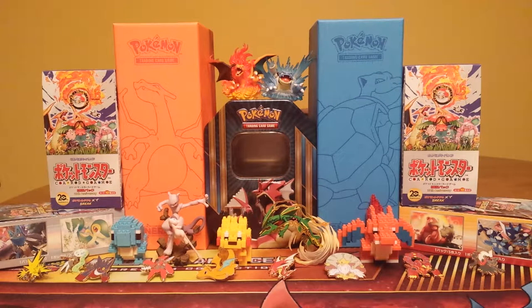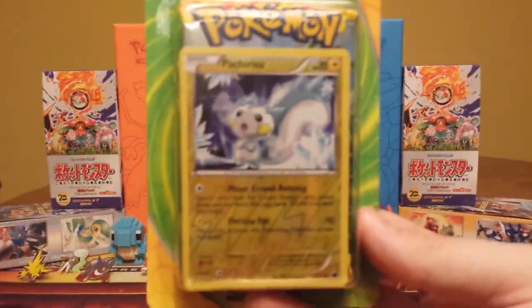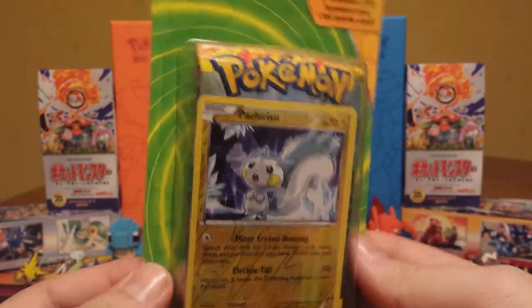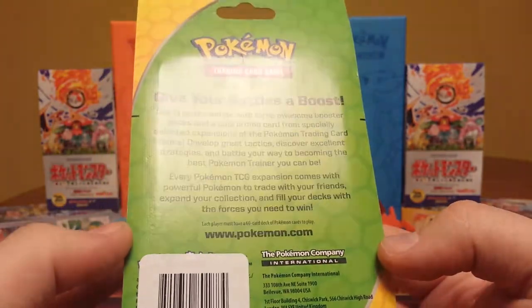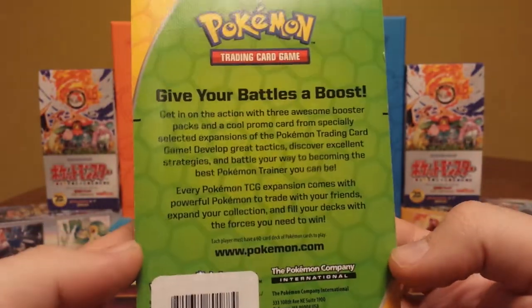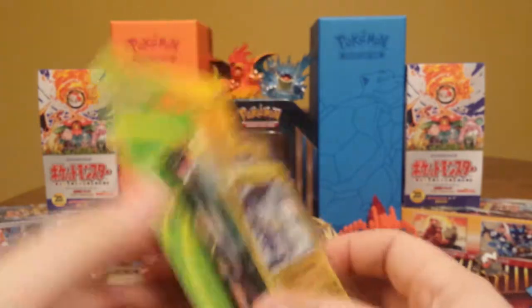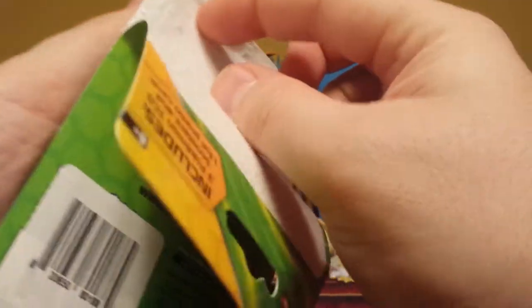PokeMartClerk here with another Pokemon opening. Today we have one of these three-pack blisters. I usually call them Target three-pack blisters, but I managed to pick this up at a Walgreens. I'm not sure who repackages this — I guess it is Pokemon that does it. It's not another third-party Pokemon repackage seller. It does have some nice packs, so let's go ahead and show you what we're working with.